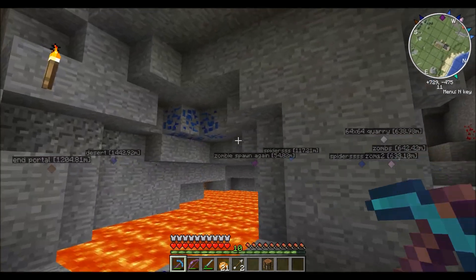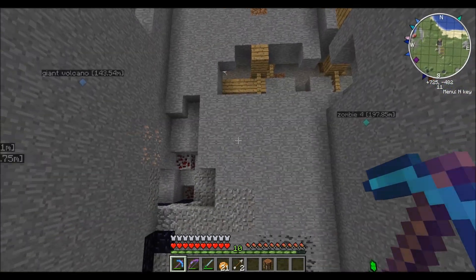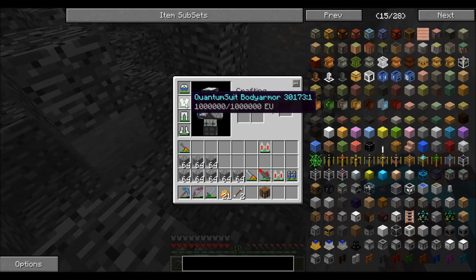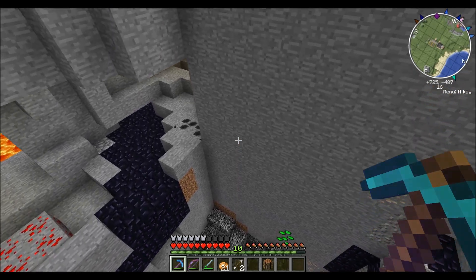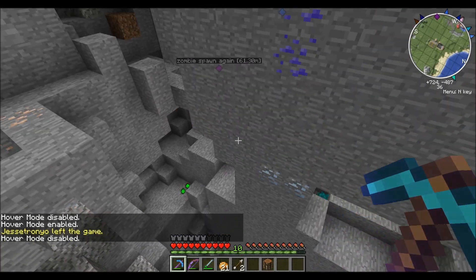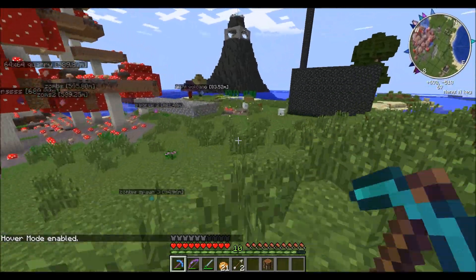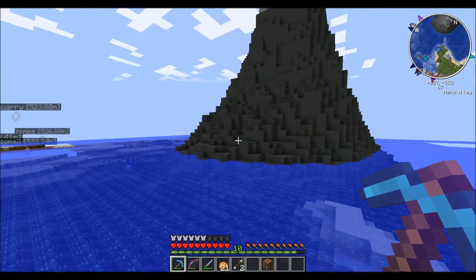Hey look — sapphire! I really need to hit the ender farm and get more levels so I can get a silk touch diamond pick. I would use silk touch green sapphire picks, but you can't mine some things with it. You can't mine stuff in the End other than sodalite, and you can't mine iridium with it.